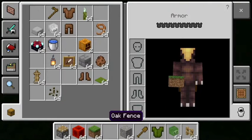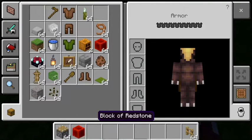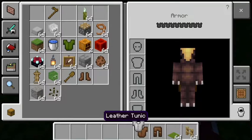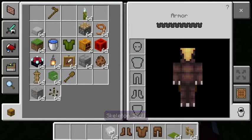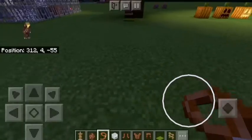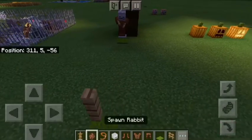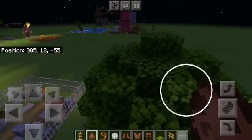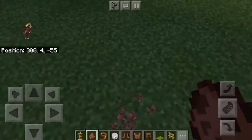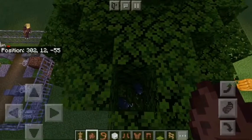For our third build we have a hanging skeleton. Things you're going to need: a fence post of any kind, a carpet, the outfit for the armor stand, an armor stand, a lead, and some sort of mob. I recommend rabbits because they're the smallest mob and hardest to see. You can see up here — you put the rabbit above to give it the rope effect coming from above.